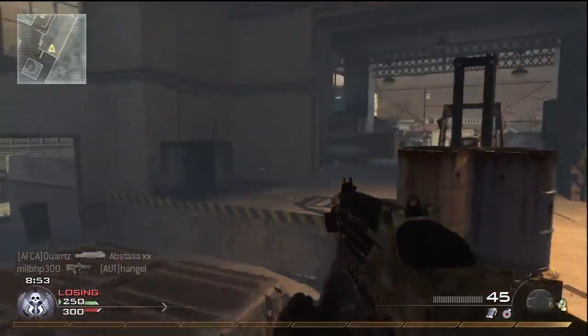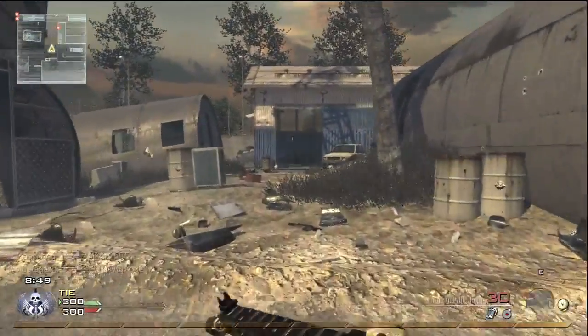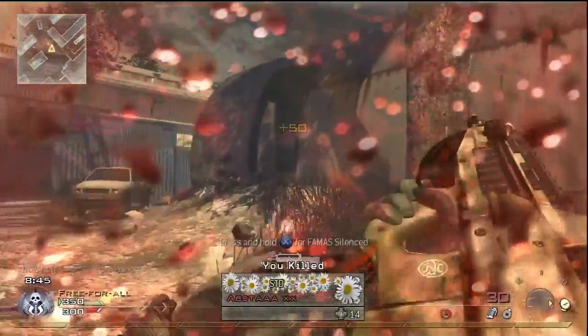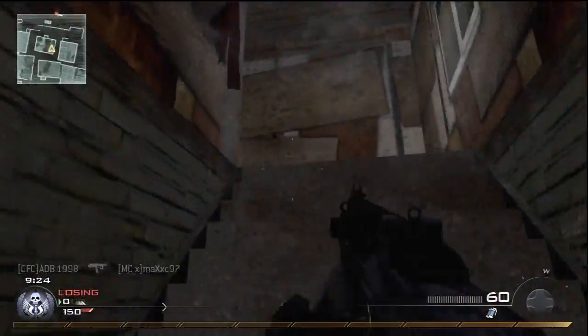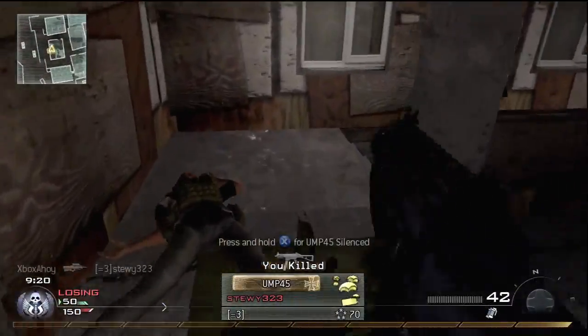FMJ is an attachment worth considering. Although the higher damage weapons tend to fare best through cover, the fast rate of fire of the F2000 means you can more liberally spray surfaces with quite some degree of effectiveness. You do have the muzzle flash to contend with, but by the time you've unlocked FMJ, you'll appreciate that the F2000 isn't a weapon of any sort of precision.